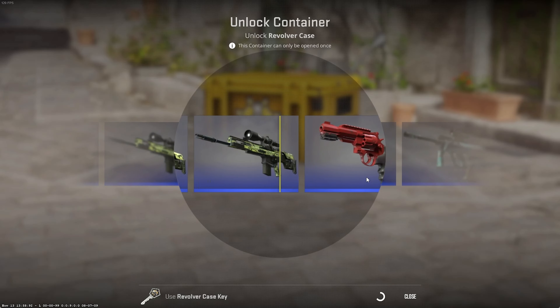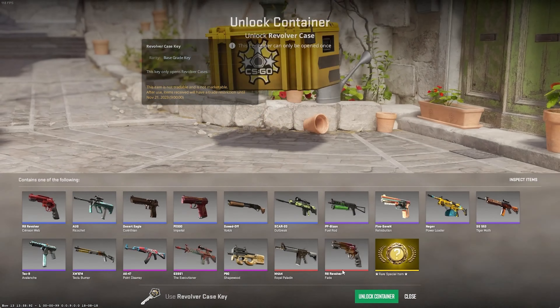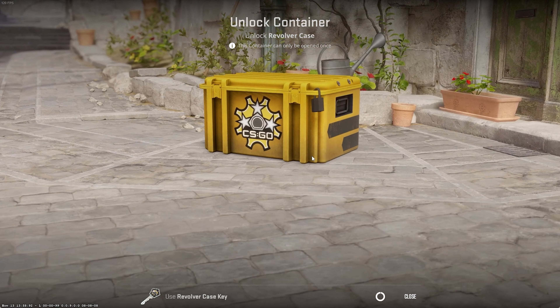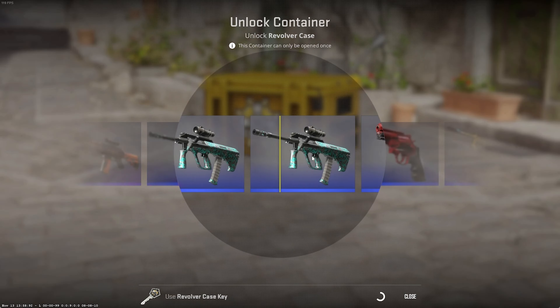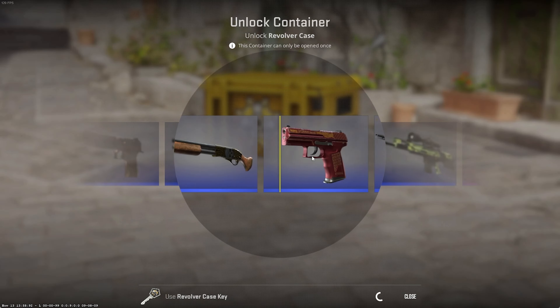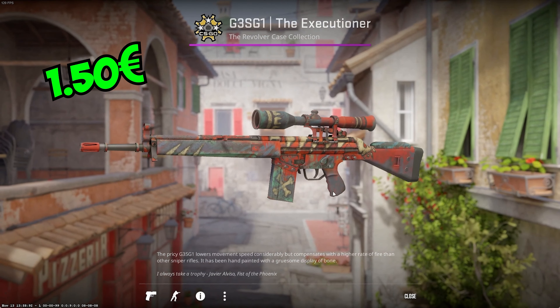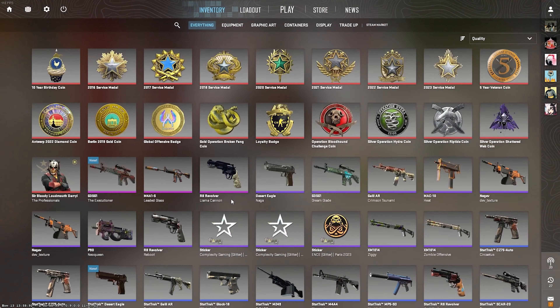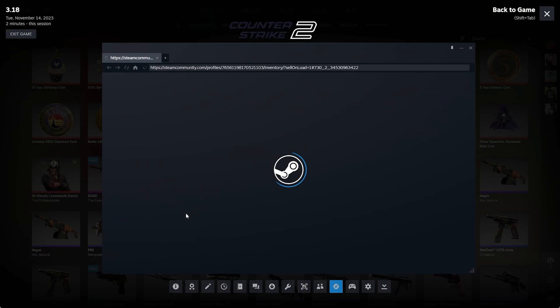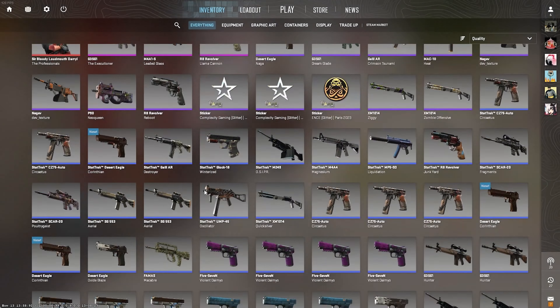It was the third one. Four more — come on, I need the gold or AK Point This Way. Royal Paladin — I actually did get a Royal Paladin last time I opened this case, a long time ago. I don't really like to open it, but this one is Factory New and we are going to be rich — oh, it's Field Tested.